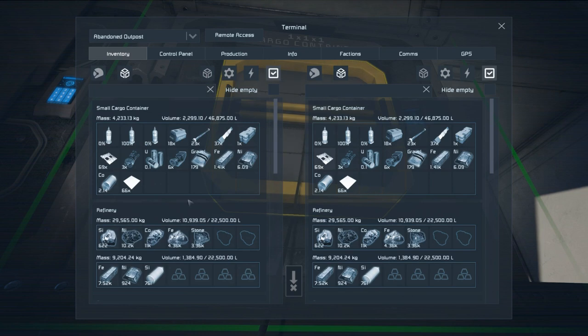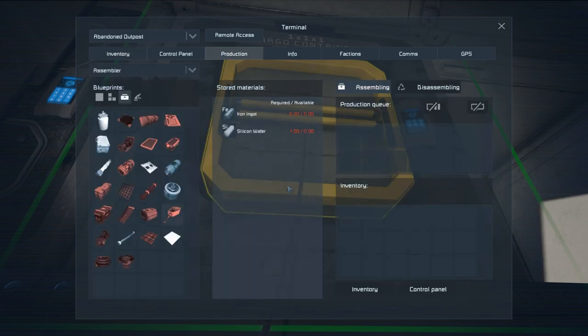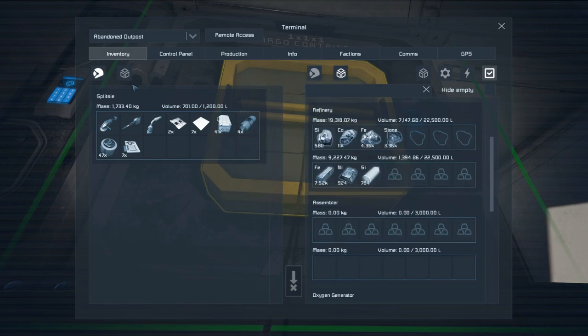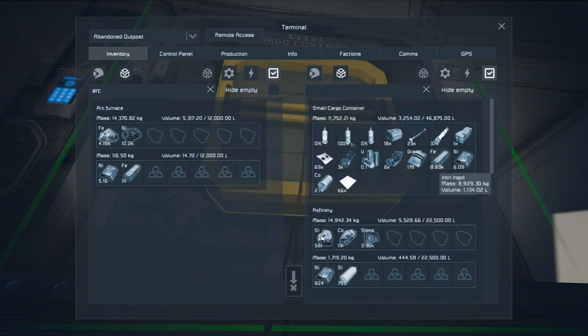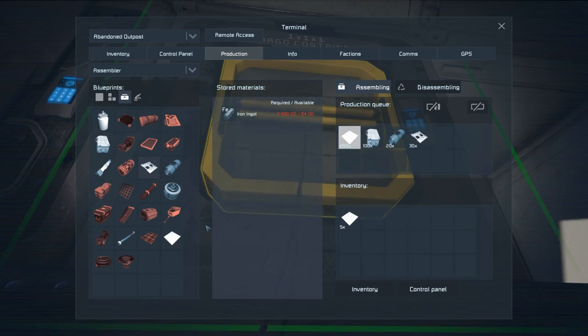With the arc furnace finished, let's get some of this nickel refining in it. Since we're going to need nickel and silicon for solar panels — more nickel than silicon — and I think we've got things the other way around right now. We don't have much iron left so let's refine the iron first; it won't take very long. Then we need to make a bunch of steel plates, construction components, and some large steel tubes.